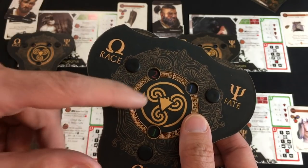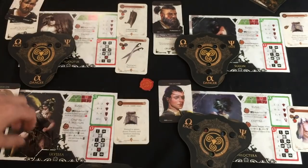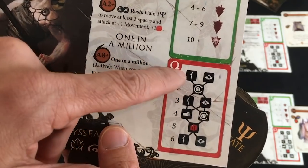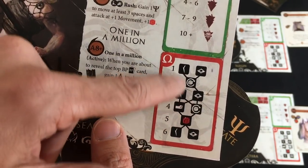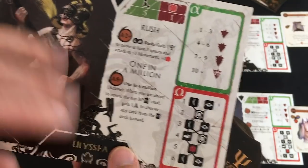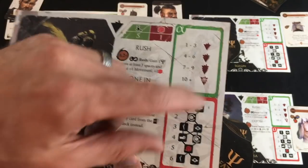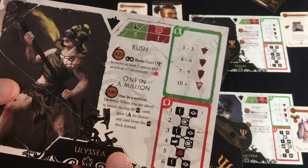Rage is entirely positive unless you go above nine. Until then you slowly unlock ascending Kratos abilities based on your rage. At first you can leave tokens — a little eyeball or slash token — for other players that help them attack better. Eventually you can get bonus damage dice and a bunch of fun stuff. Note that all these things are cards, and as you progress through the campaign you can gain little bonuses that make you more resistant to damage.